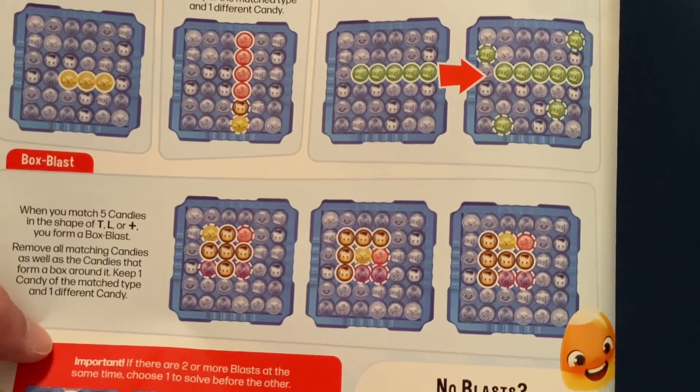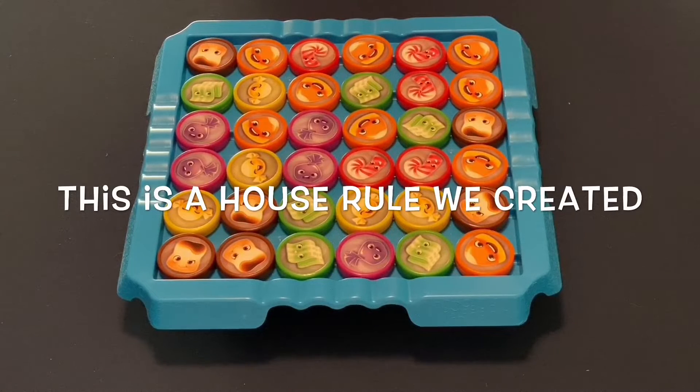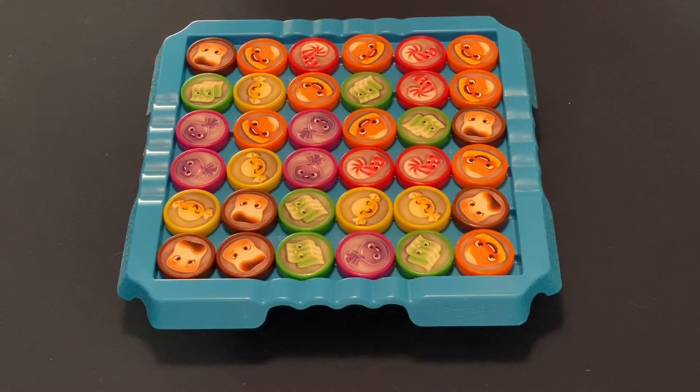One thing we found during play is that once a player takes their turn they can pretty much keep going until they complete their card, which makes the game way too simplistic. So we changed the rule slightly: you make a match, tilt the board, and fill in blank spaces. If any matches are made from the tilting or new candies placed, you keep those too. But once no more matches can be made from refilling or tilting, you pass to the next player.